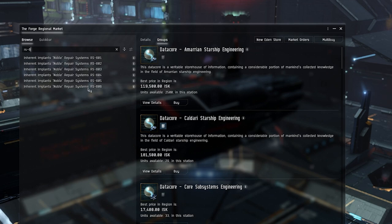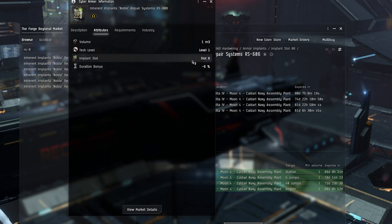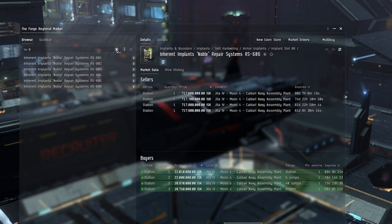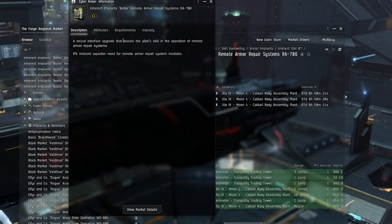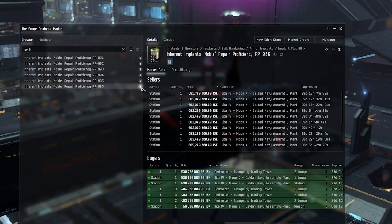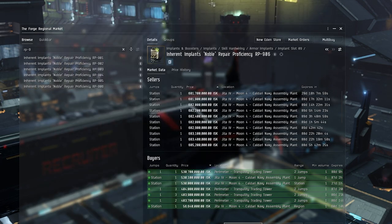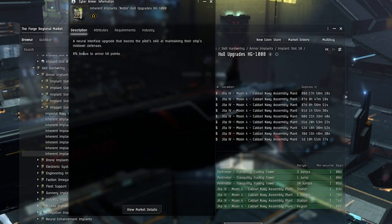For implants, the RS-TAX slot 6 implant gives faster armor repair cycle time. The RA-TAX slot 7 implant is for remote armor repairs and reduces capacitor need for those, improving efficiency. The RP-TAX slot 9 implant gives more armor repaired HP per cycle, making your armor repairs more efficient. The HG-TAX slot 10 implant increases your entire armor HP pool.